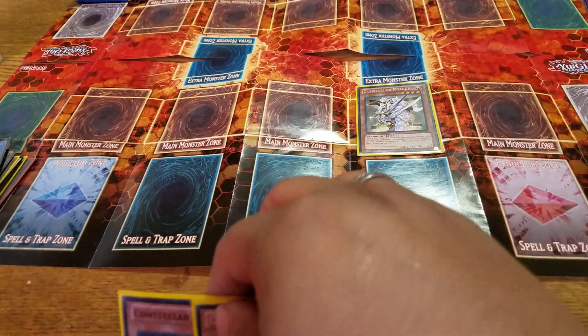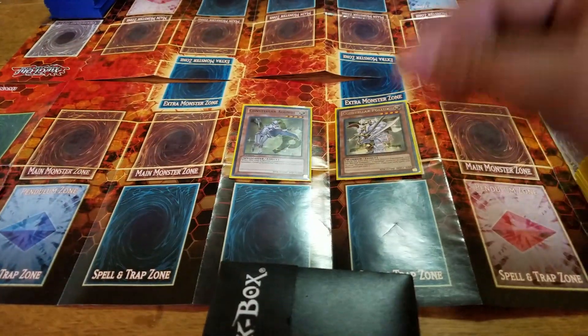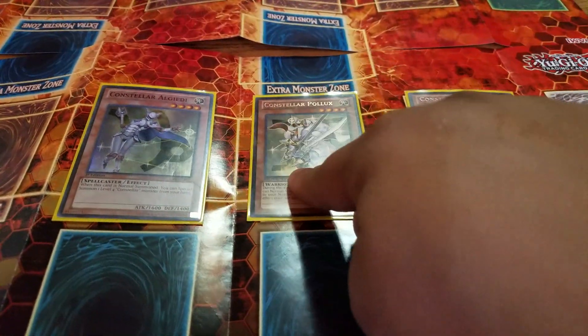Palooks, which allows me to normal summon again. Aljeti — she allows me to special summon at level 4. Activate his effect, raise his level by 1. Activate his effect again, raise her level by 1.